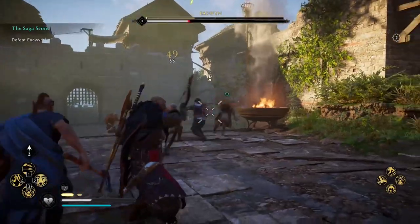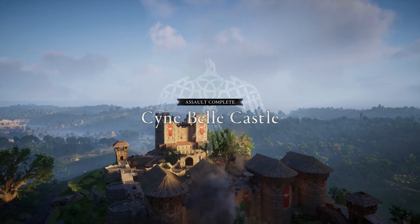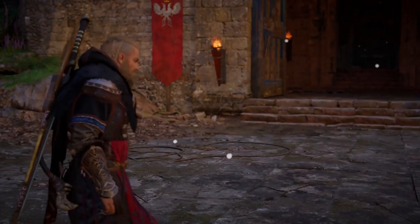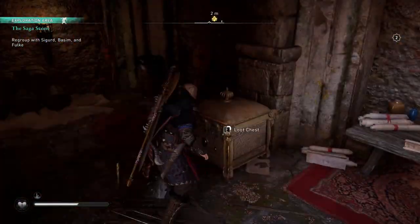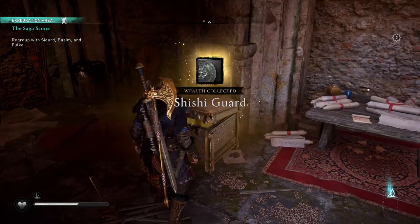During this quest, you have to assault and conquer it. At the end of which, you will also get the option to access the keep. Once inside, you will be able to loot the gear chest containing a guard shield.